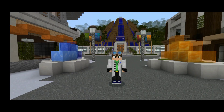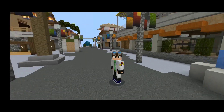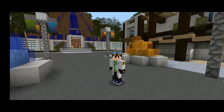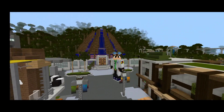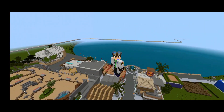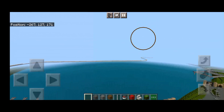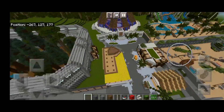Hey everyone, welcome to a new update video for Jurassic Island: A New Kingdom, Season 2, Episode 3. Today I show you the current situation on the new island. The map, Isla Nublar, is made by JP6, converted from Java to Bedrock — you can see the link in the description. Anyway, let's get started.